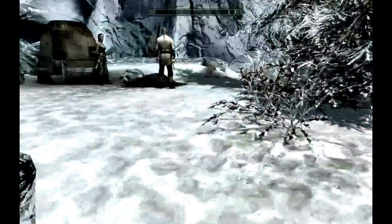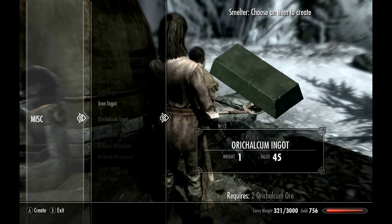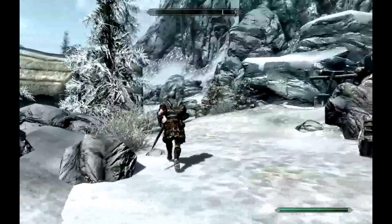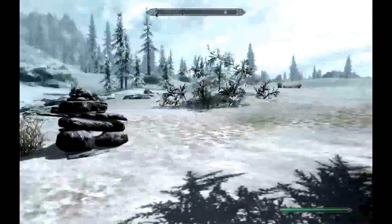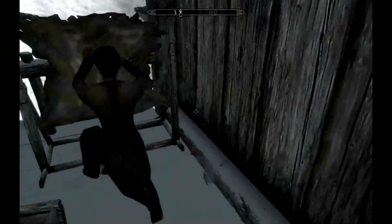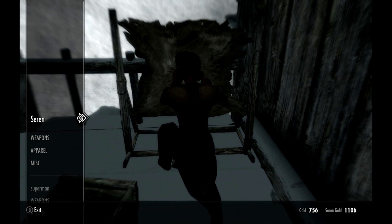We got bear pelts we can turn into leather, soul gems, ingots, hides - useful stuff. A lot of this can be used if you have the Hearthfire add-on to create furniture in your houses. Let's check miscellaneous items. Shops have a gold limit which is a pain, but you can invest gold later if you advance through the speechcraft skill.